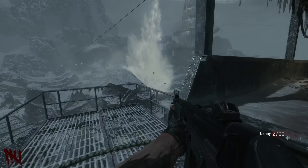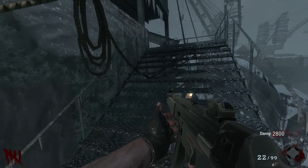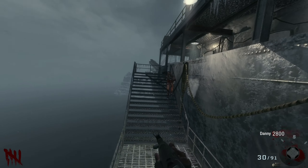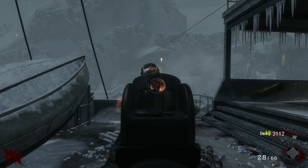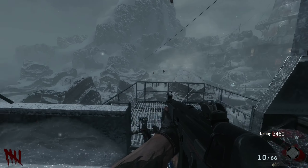Number 1: I can't believe Treyarch hasn't done this yet — a zombie counter. How does that even make sense? They have all this stuff in a Zombies game and you don't have a zombie counter. That's been in custom Zombies for as long as I can remember. It just baffles me that Treyarch hasn't added that yet.